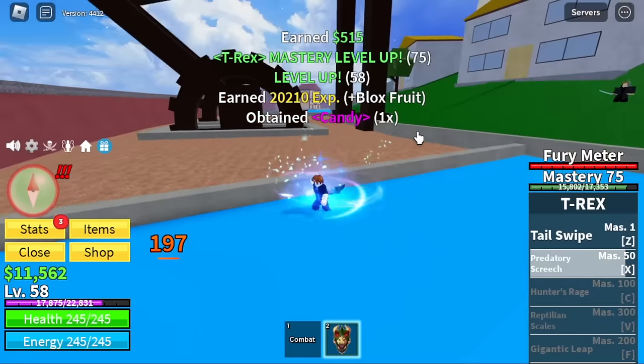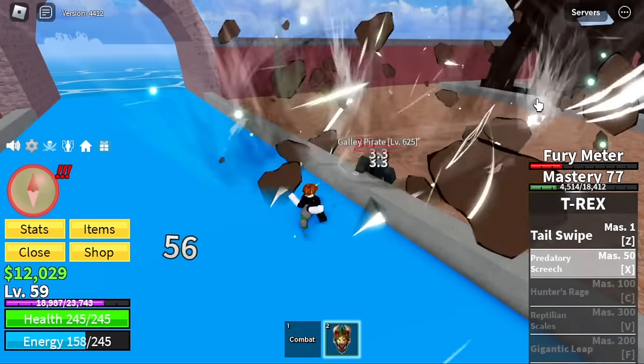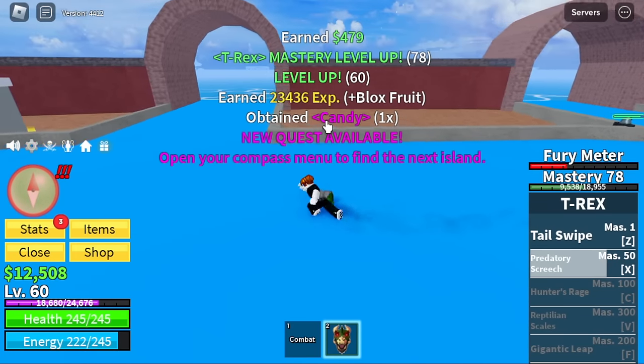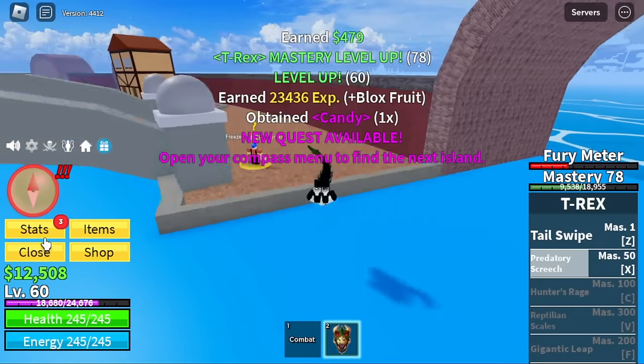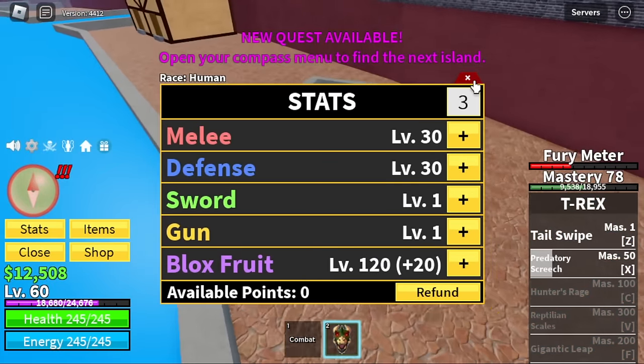This one is really good to pull your enemy towards you. So guys, we have 2 skills now, and our target level again is 60. Let's do some stat check: melee and defense 30, Blox Fruits 120.